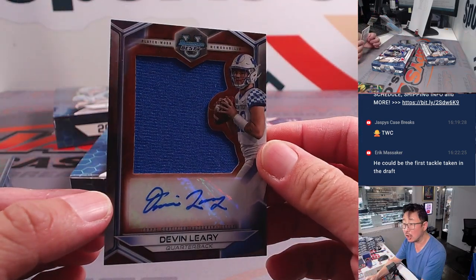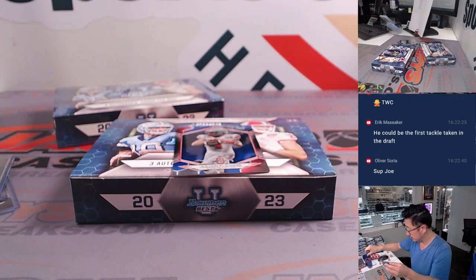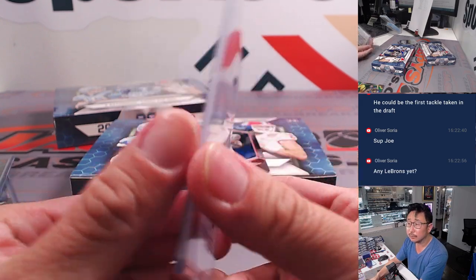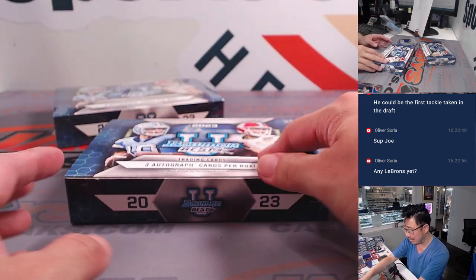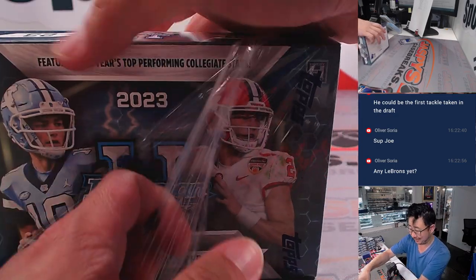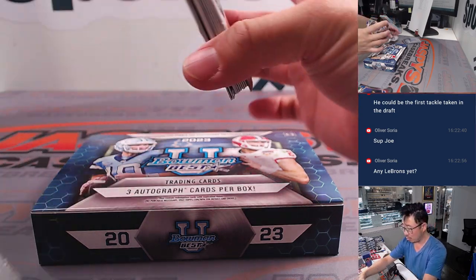Behind Julian Fleming is Devin Leary — jersey and auto. Nice. Doesn't look like it has a number, but still really cool. That's going to go to letter D, Nestor. No LeBrons yet — I don't think he has base cards in there. But if we see a LeBron, I think it's going to be the one-of-one LeBron and Brawny autograph. You did see a couple of Brawny base, but nothing too significant after that.